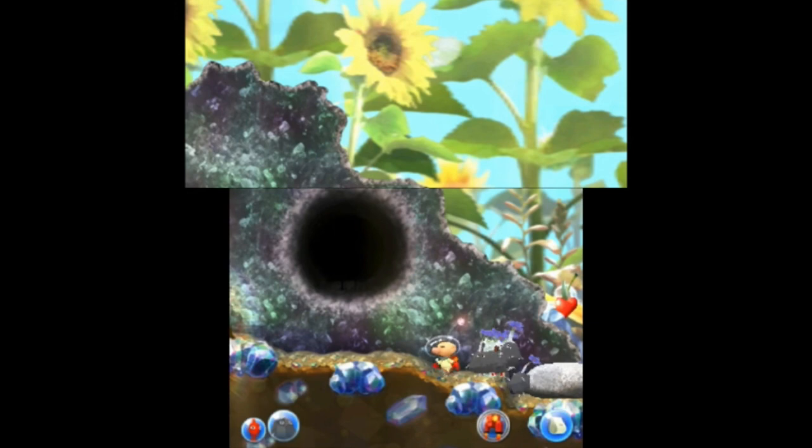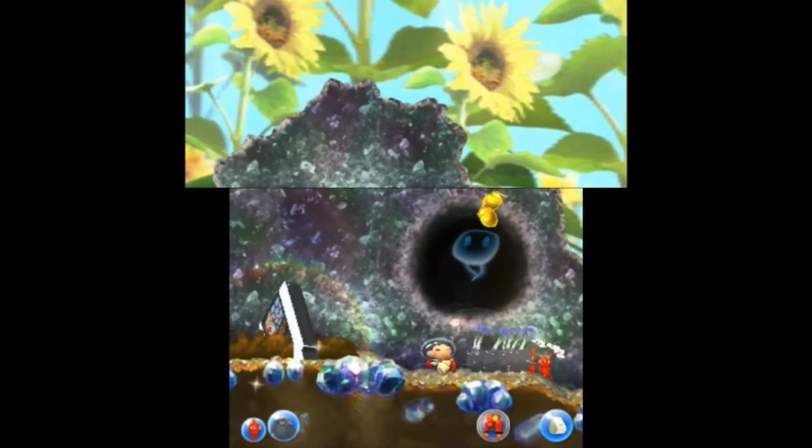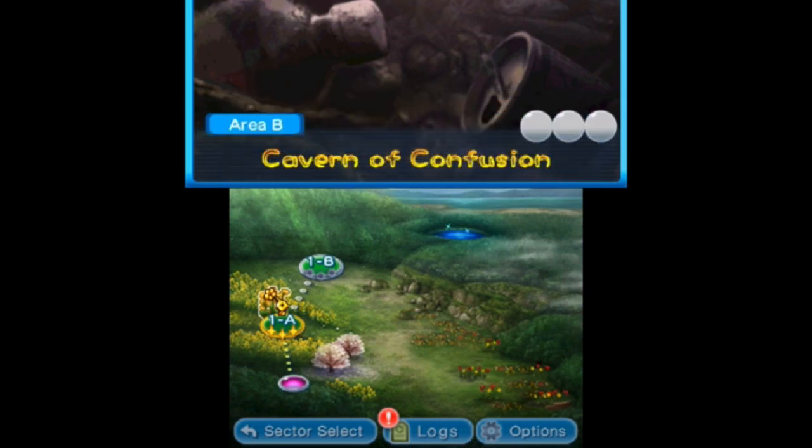You can tap the Pikmin to throw them at enemies, obstacles, or items to collect, and different types of Pikmin have different abilities that you'll need to utilize to progress through the levels. The levels are divided into stages, with a set goal to accomplish within each stage, typically collecting a certain number of ship parts.